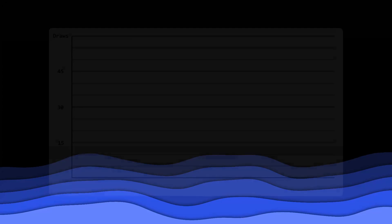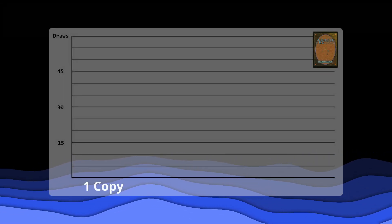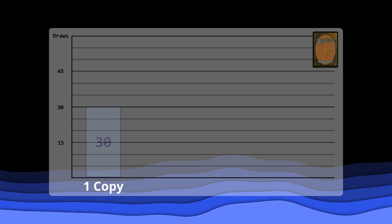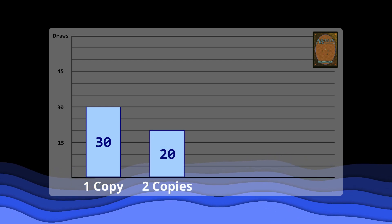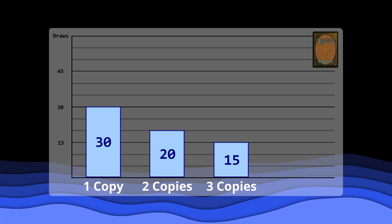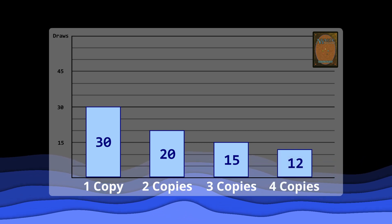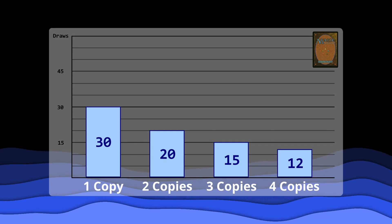Let's first determine the odds of drawing any particular card. Assuming you have one copy of said card in your standard 60-card deck, it will take 30 draws on average to get that card. If you run two copies, it will take 20 draws. If you have three copies, it will take 15 draws. And if you're running four copies, it will take 12 draws on average. Keep in mind for all these numbers that you draw seven cards at the start of the game.